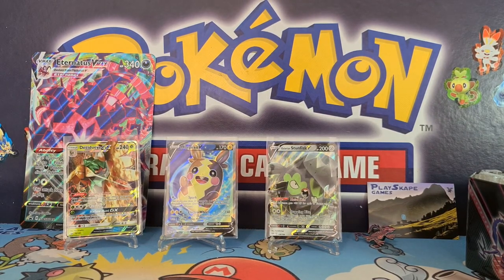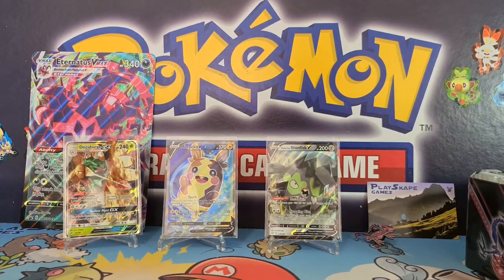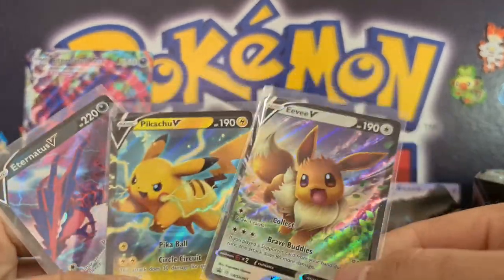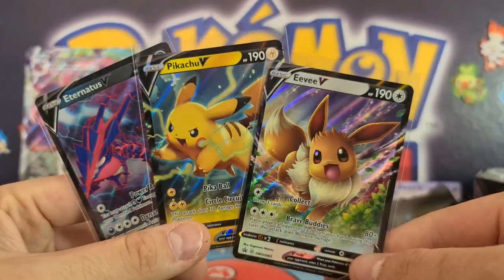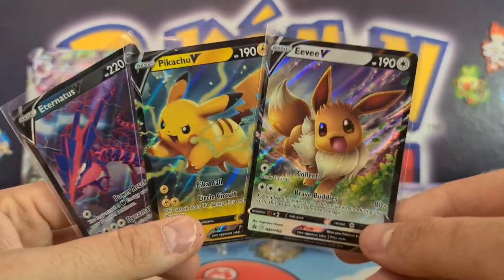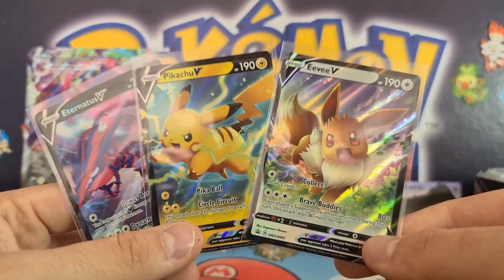Some nice cards there. We got three epic pulls: the full art Morpeko V, the Stunfisk, and the Decidueye. But it's all about these beautiful promo cards — specifically the Eevee and the Pikachu, though the Eternatus is cool as well. Please click the link in the description if you want to grab these cards for yourself. I'm definitely going to try and get the Eevee graded because of the unique artwork — going to be quite hard to find in the long run, and there's always going to be people interested in them because they're very popular Pokemon.